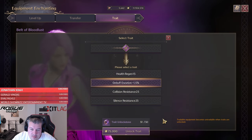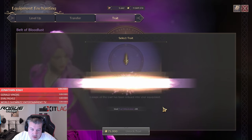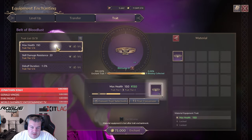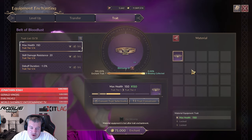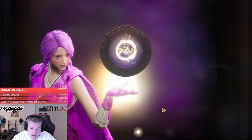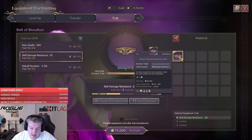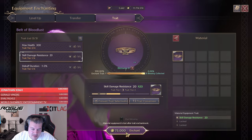The next trade is debuff duration, and for that our item is best-in-slot. For the health trade, we already have a purple belt that I dropped that we can slap on there. For the skill damage resistance, I found a really cheap trade — only like 20 or 30 lucent by luck in the auction house — so we have that one ready.